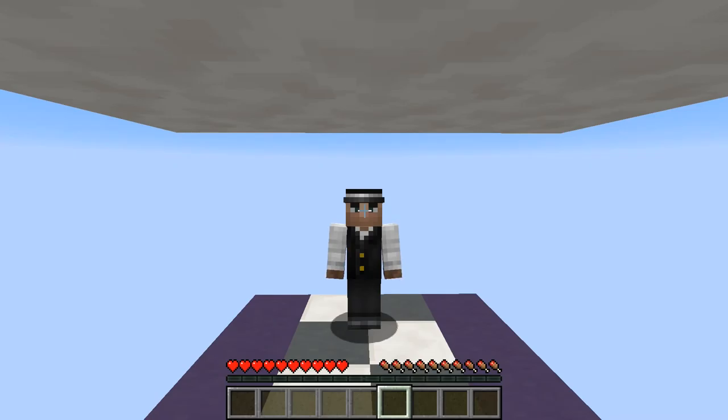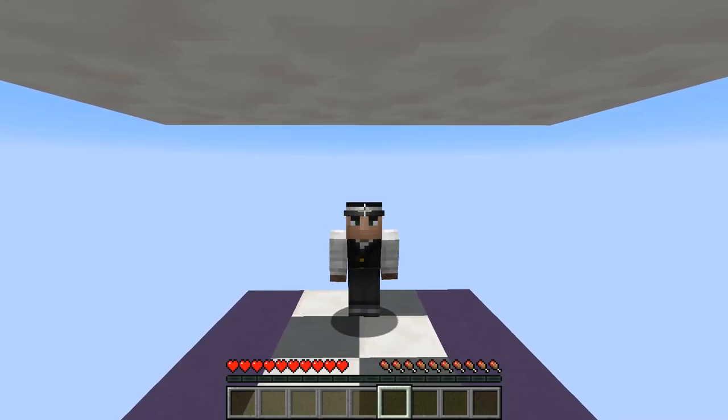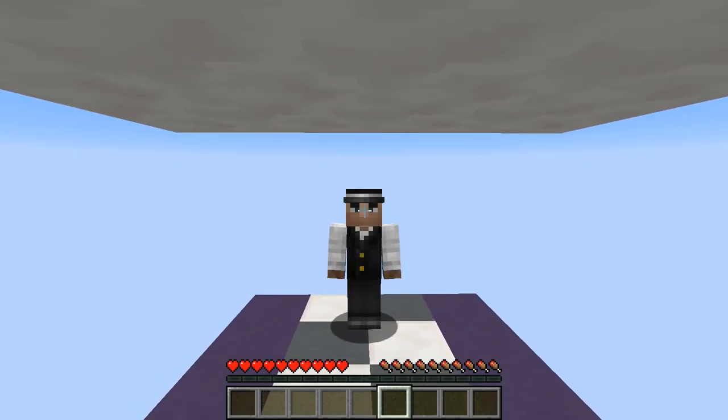What is up guys, Mobbin here, back at you with a brand new redstone video, and hey, I'm glad to be back. So let's take a look at this. I call this the Door Launcher 3000. Why 3000? Because it's better than 2000.